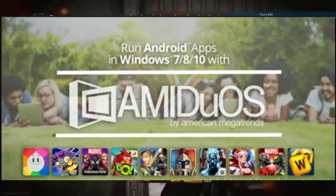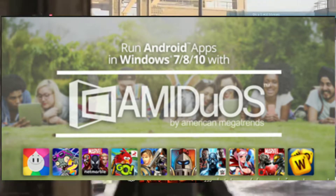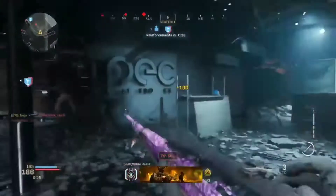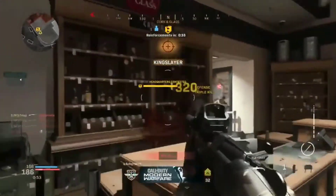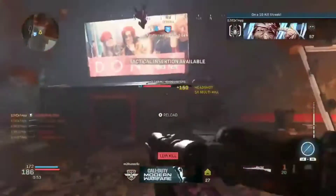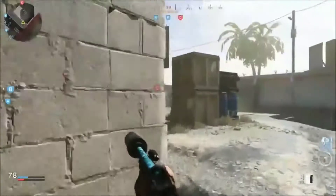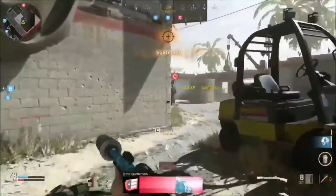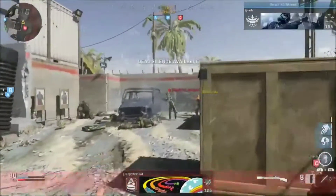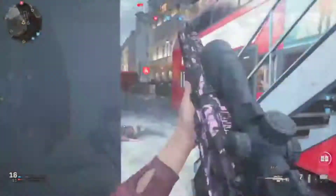On number two, there is ME DUOS. ME DUOS is also one of the best Android emulators for Windows PCs, which has relatively good performance. ME DUOS is available in two choices of Android operating systems, namely Jelly Bean and Lollipop, which also supports 32-bit and 64-bit Windows. One of the advantages of this lightweight Android emulator is the user-friendly interface and support for multi-touch and pinch to zoom, so it will be very useful for those who have laptops with touch screens.